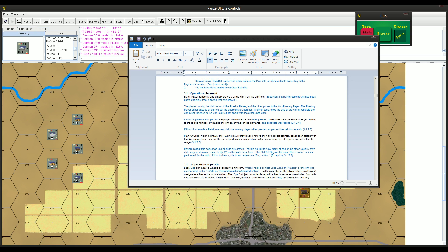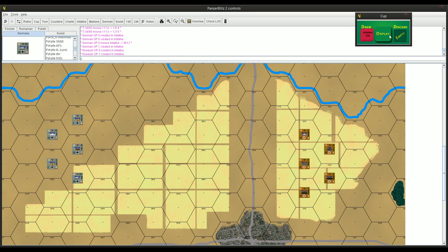Once your chits are in, the operations segment begins - you draw a chit from the cup to decide who gets to go. The VASSAL module is pretty clever: when you put your chits in the draw pile and pull one off, it randomly selects from the stack, so it automatically shuffles. You don't have to worry about the order you put them in - it randomizes every time. I drew an Op0, so Germans get to go first.